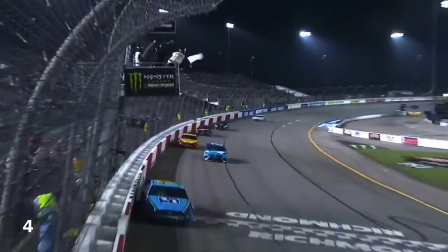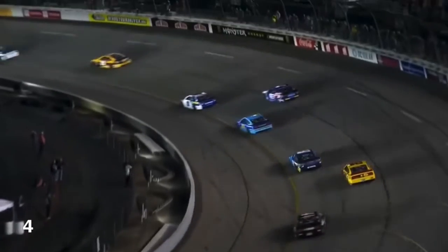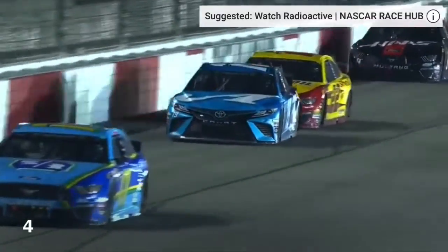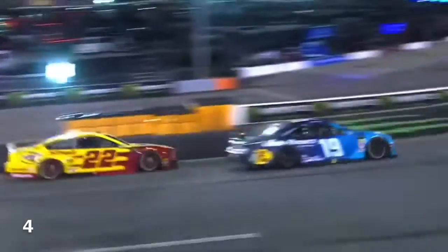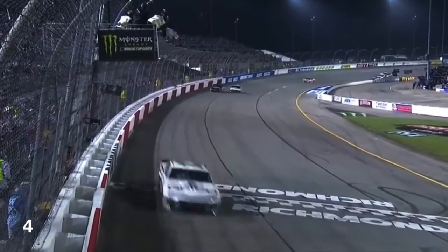The white flag waves — one lap to go from Credit One Bank. What do you do if you're Truex? You want to hook that yellow line, but the 22 is getting a big run off the top. It's all going to come down — he's going to get there. Don't give him the outside. He's going to come down to it right here. Truex moves up. Martin Truex makes that car wide. Short track win number one for Martin Truex and Joe Gibbs Racing Toyota.